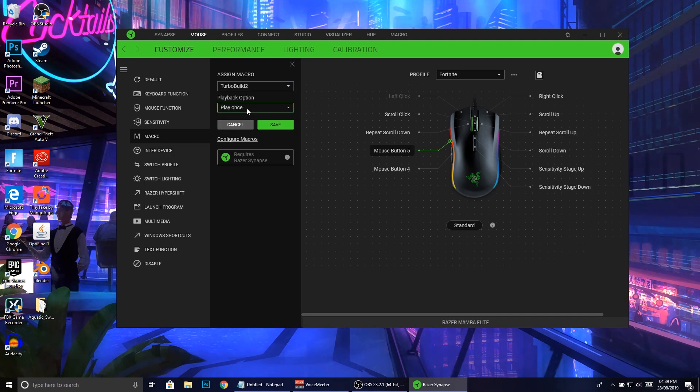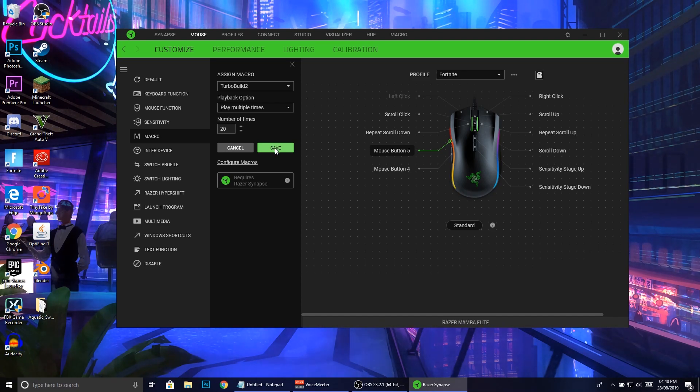You can have the playback option set to once or have it do it multiple times. I like doing it multiple times - I type in 20 so it's going to repeat the same sequence 20 times. That's overkill but I prefer it because I don't have to keep clicking the button. As you guys can see it's saved now - I'm going to test it by clicking here and you can see when I'm dragging it, it actually is working - it's clicking tons of times.